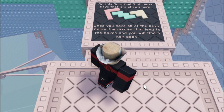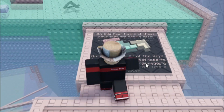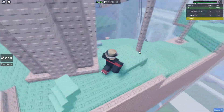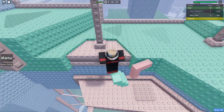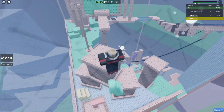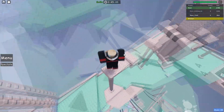On this floor, find three of these keys that are shown here. Once you have all the keys, follow around the arrows that lead to the boxes and you'll find a key door. Okay, so I guess that's a key there — all right, we've got one. Look, it follows me behind in everything! Wow, nice. I saw one down here — yep, there you go. Climb back up, and there's the other one. Easy greens for your boy, and they unlock that. Nice, this is pretty cool, actually.